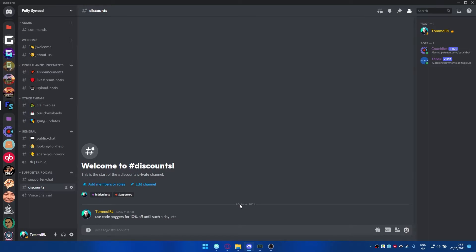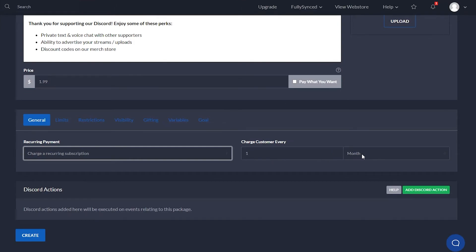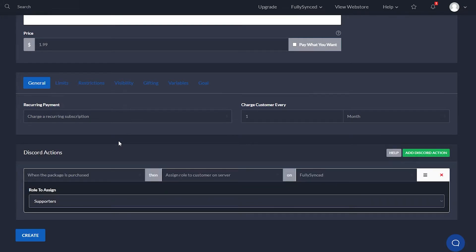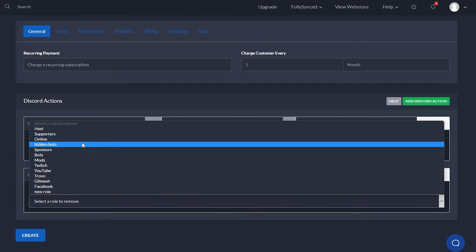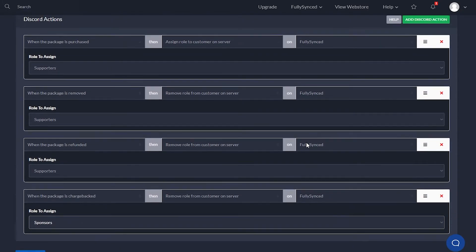Obviously if supporters start sharing that code, that's why I'd recommend only running each code for a limited time. It's completely easy to set up and the sky's the limit - it's all up to your creativity. Now we need to make Tebex talk with Discord. Set it as a recurring subscription charged once a month and add a Discord action: when the package is purchased, assign the supporter role to the customer on the server. You also want to make sure that if they stop paying, cancel, or refund, you remove the role. Add actions for when the package is removed, when it's refunded, and when it's charged back.